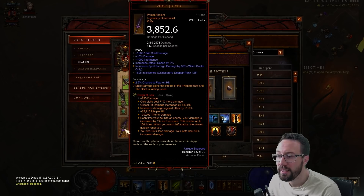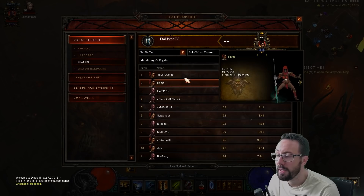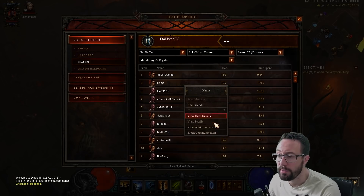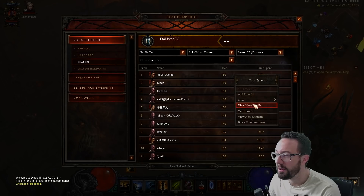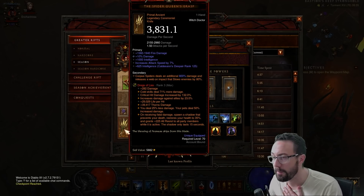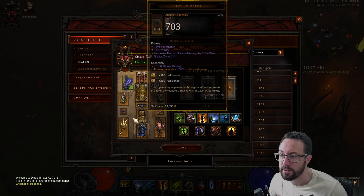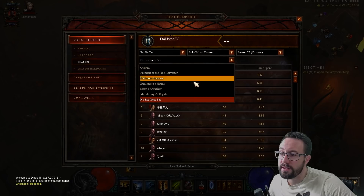Mundunugu — solo 150, no cheese, which is nice, 4.5k Paragon, everything perfect. People will be building Mundunugu for group play and I think yes, you'll still probably see a 150 clear by the end of the season — the soul shards do help it out quite a bit. Legacy of Nightmares on poison darts — I think quite possibly. But look at this — again, fatal damage cheese, missing a couple of items. That obviously needs to get fixed. Is it Dagger of Darts or Spiders? This looks like Spiders — not legit. Really hard to pick this one apart because everything in here is complete cheese. We'll just have to see.